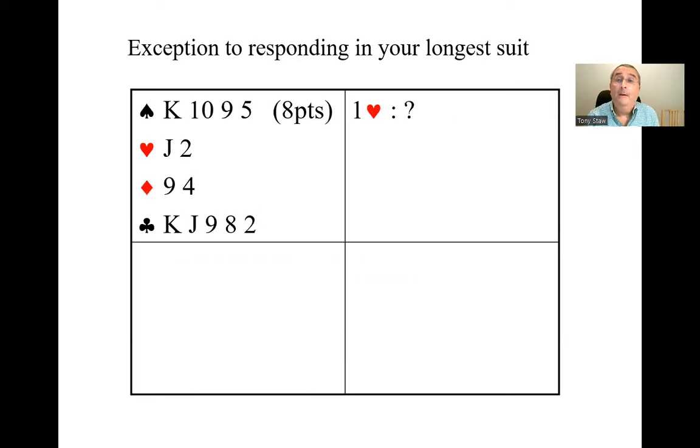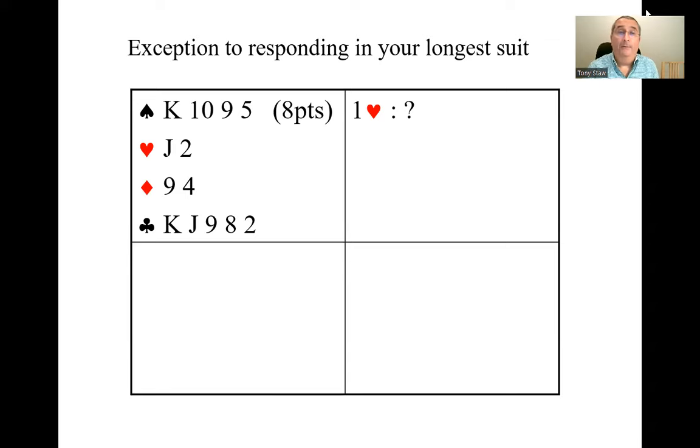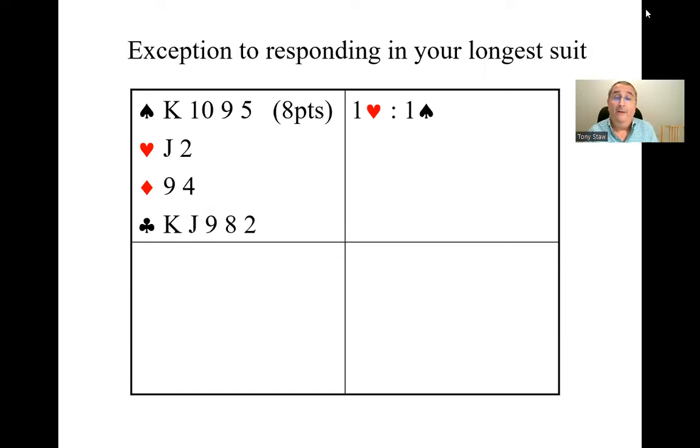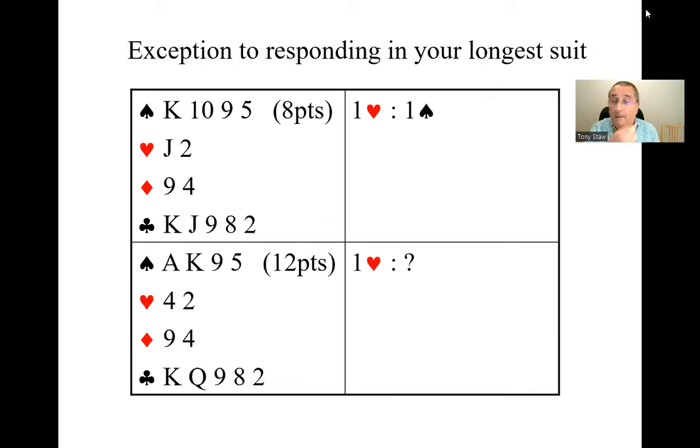Here's an example where your partner opens one heart. Your longest suit is clubs, but to bid clubs you would need more like ten points. So even though clubs is longer than spades, the correct response here is one spade — you bid your four-card spade suit because you're not strong enough to bid two clubs.